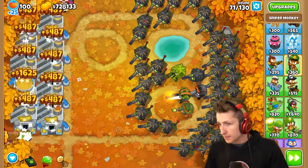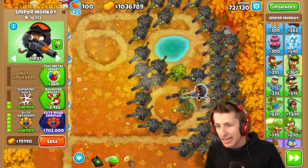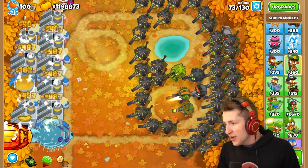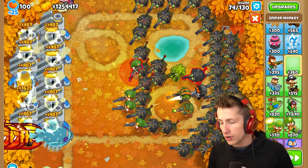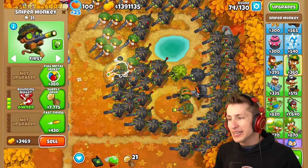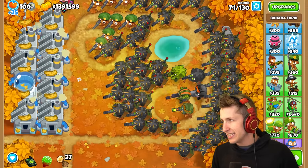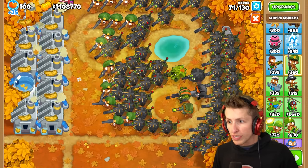Look at all these snipers! We also have this sniper crushing it, so we can go ahead and get the Elite MOAB Crippler. It froze for a second because there are so many balloons on screen. Let's put down even more snipers — we have the money for it. $100,000 — it freezes because of so many balloons on screen. Are we going to fill up the whole screen? I feel like I have to now. It's only round 70 and we're going to round 130.